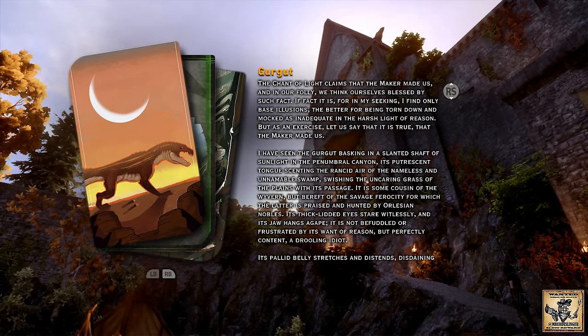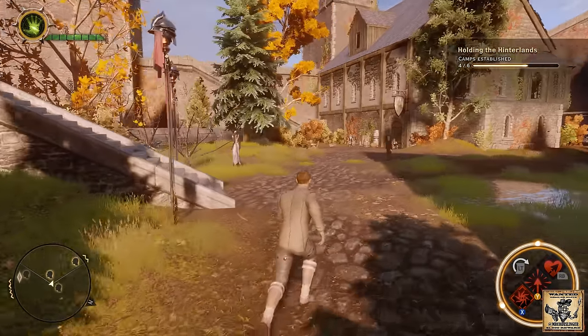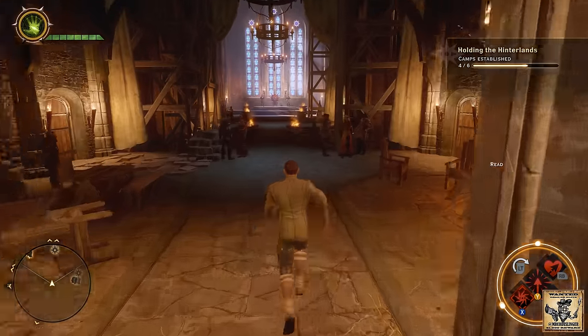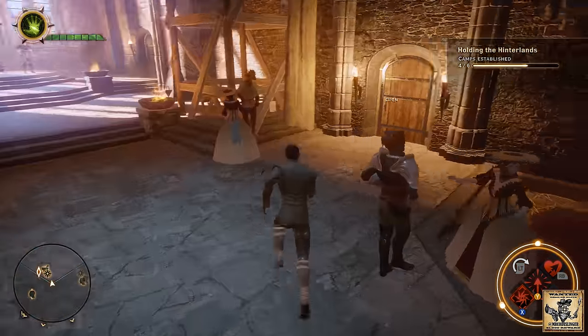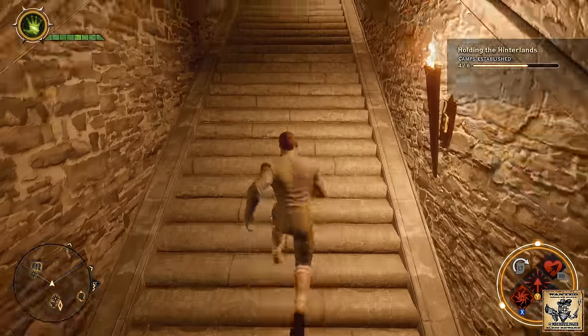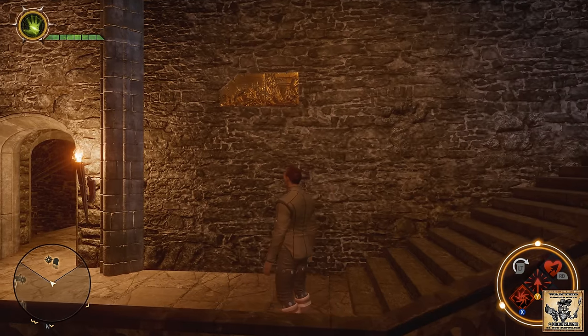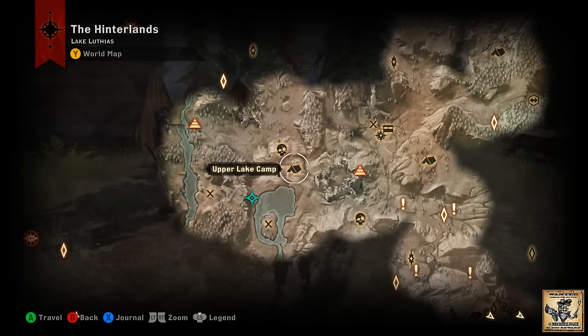We'll head back to Skyhold and go check out its location — it will be in position number two, next to number one which we found in the previous section. We're back at Skyhold — head up into the keep. Once inside, hang a right before the throne and head up into Vivienne's area. At the top of the stairs take a right, and right here on the wall you'll see there is now piece number two.